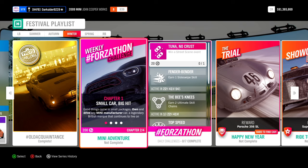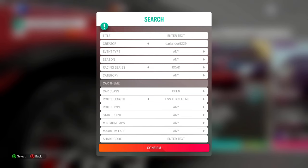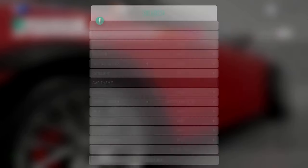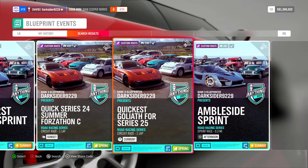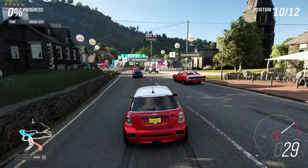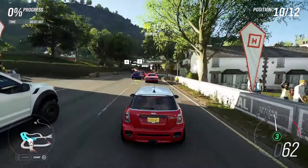Next, for 15%, a quick and easy Forzathon mini adventure. You can buy the cheap John Cooper Works Mini from the auto show for 25k only, and be done in about 10 minutes as the chapters are really easy. For the second chapter, win two road racing series events. You can use standard or blueprints — sprint or circuits, they all count — so go with short blueprint sprints for quick completion.